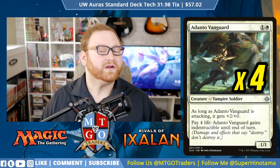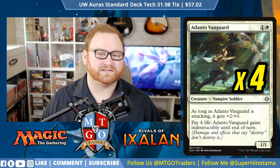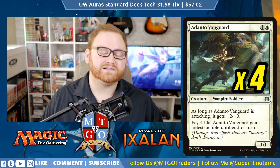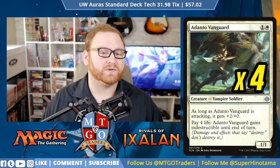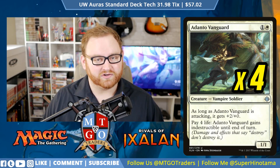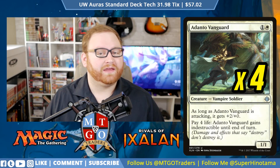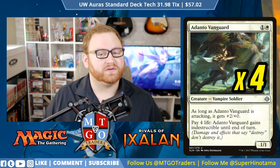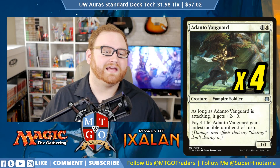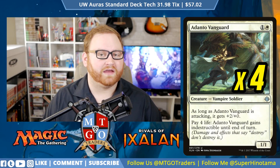Next up we have 4 Adanto Vanguard, possibly one of the best white creatures in Standard at the moment. This is a 4-of, 2-mana 1/1 Vampire Soldier. As long as Adanto Vanguard is attacking, it gets +2/+0, and you can pay 4 life — Adanto Vanguard gains Indestructible until end of turn. We can use its ability on our turn or their turn, so it can be used as a blocker or an attacker, great for getting in as well as keeping our creature alive if it's trying to trade.